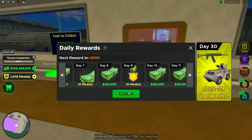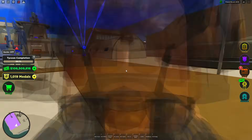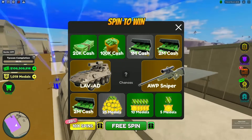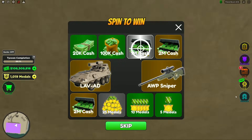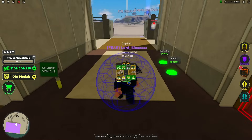So here we are in War Tycoon — daily rewards are available and I have everything, so I won't be making any purchases. I got a spin and I knew I wasn't going to get anything. By the way, I've spent 6,000 Robux trying to get the AWP and gotten absolutely nothing — I'm very pissed about that. Anyway, I skipped, didn't get anything, and just wasted my time.